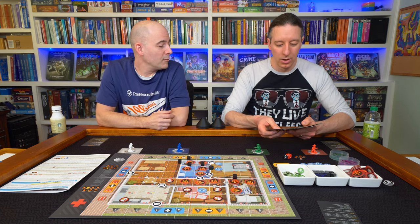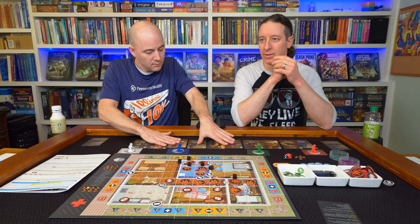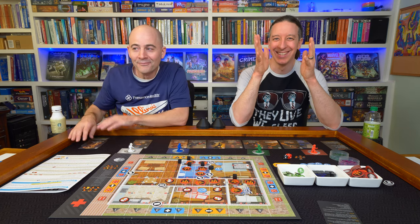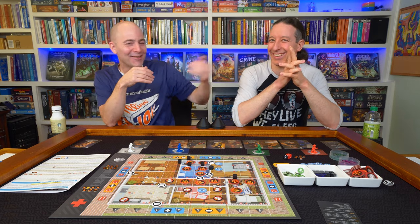Since we're sitting next to each other we'll go down the line to keep it easier for the audience to see. The goal obviously is to save people, but what do you think is the greatest danger in this mode? He always wants to take the dog, but the dog can never enter a fire space — and if you look at the board, there's a lot of fire. I think the most dangerous thing in heroic mode is the hazmat.